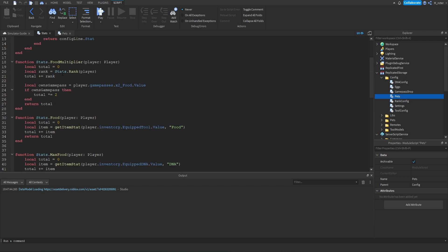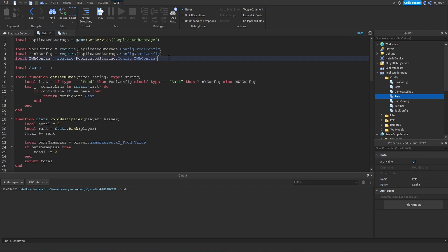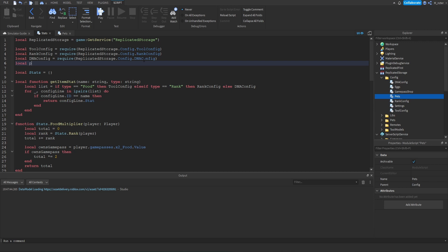Now inside of the stats module script we need to actually require that config. So we're going to say: local petsConfig = require(replicatedStorage.configs.pets) — and now we have the pets config available.